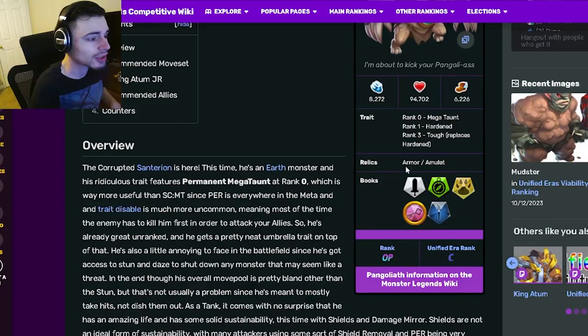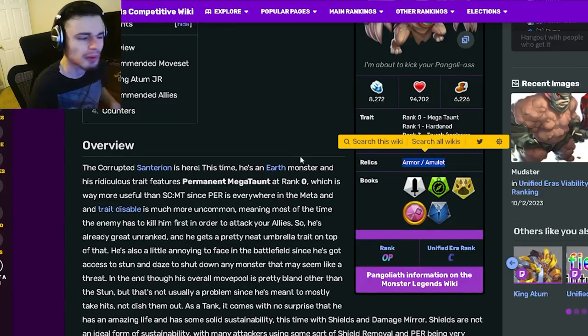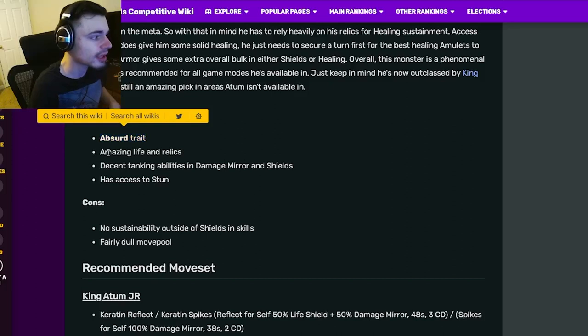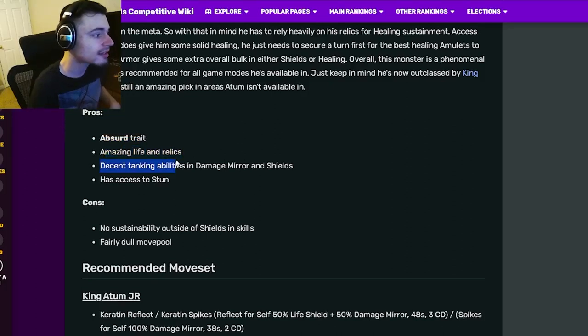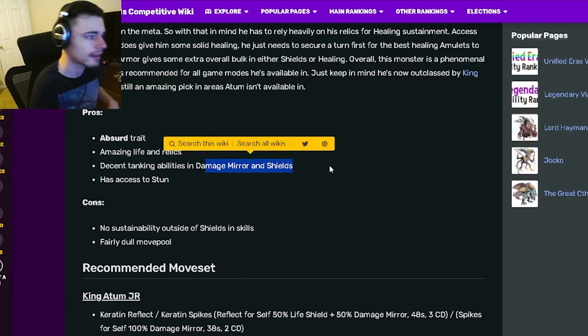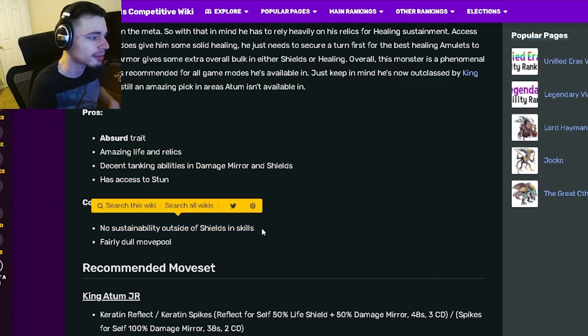His relics are Armor and Amulet, which are both very good. Going down to his frozen cons, he has an absurd trait, amazing life and relics, decent tanking abilities, and Damage Mirror and Shields which are both amazing. He also has access to Stun.